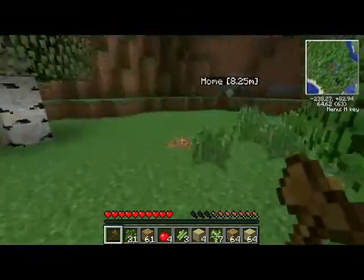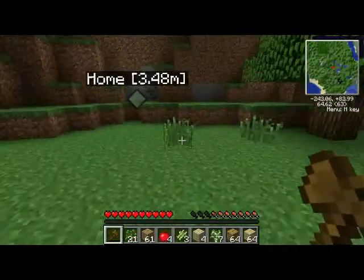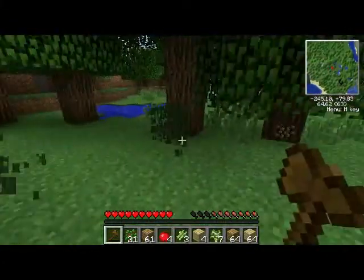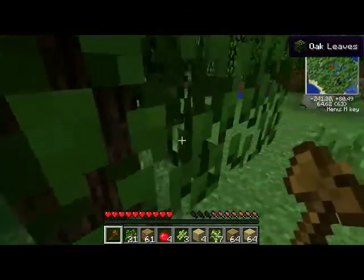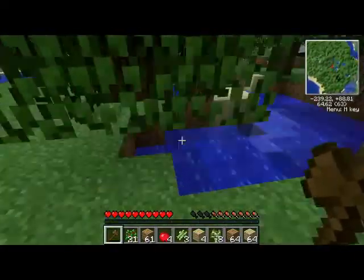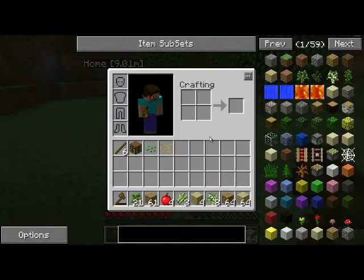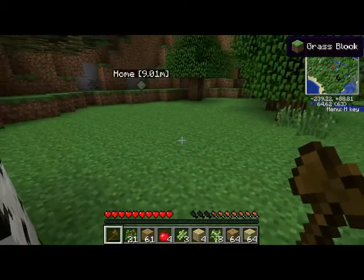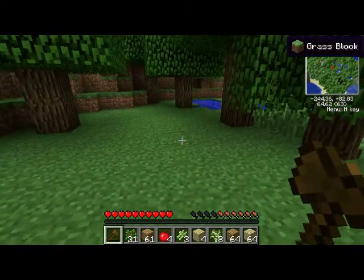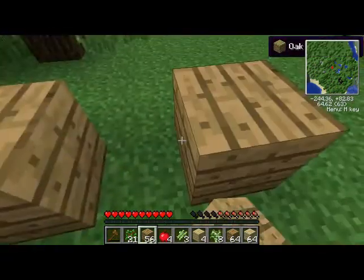We've got some water here so we can make some gardens and plant some crops — not the fish kind, the ones you eat. Another cool thing about this mod pack is you don't just get wheat seeds when you break grass — you also get flax seeds. I'm not sure what flax seeds are good for yet, but for right now we just need a basic little shelter.